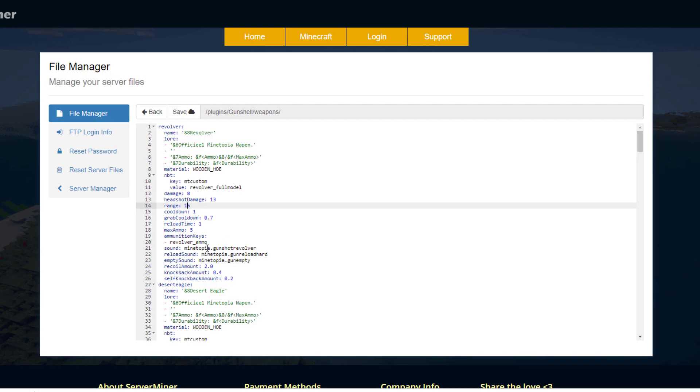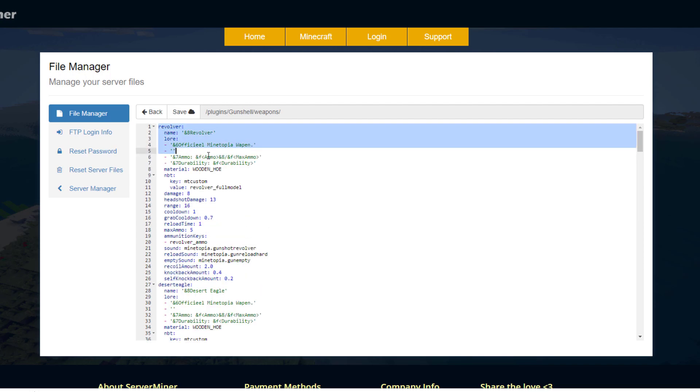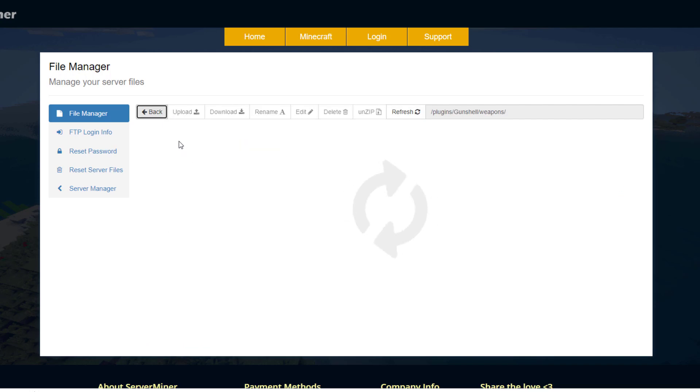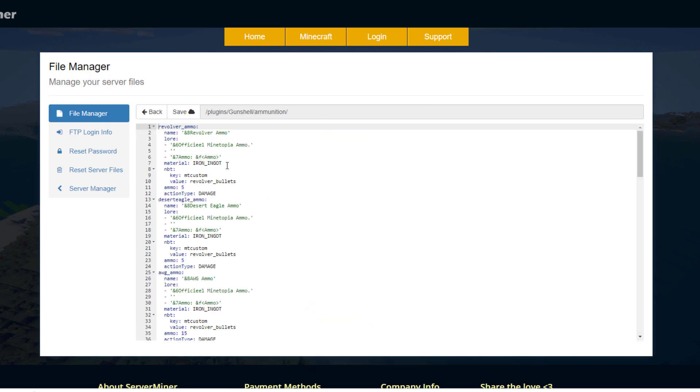You can tweak any of the damage, range, and cooldown values as you like. You could even create a brand new weapon by copying and pasting an existing one and then tweaking the name and all the numbers. If you do that, it's important to also go into the ammunition folder and create the corresponding ammo entry there as well.